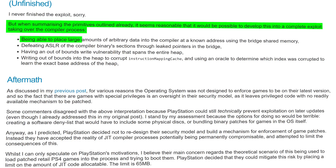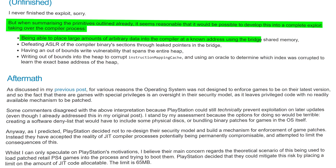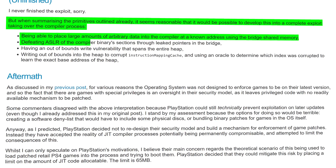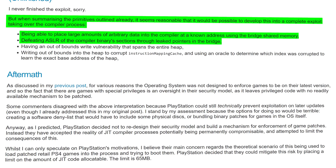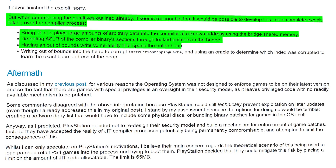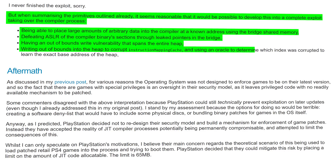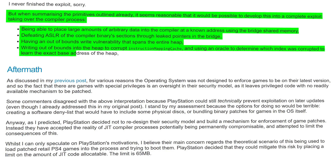As you can see, he describes being able to place large amounts of arbitrary data into the compiler at a known address using the bridge shared memory, defeating ASLR — address space layout randomization — of the compiler's binary section through leaked pointers in the bridge, having an out-of-bounds write vulnerability that spans the entire heap, writing out of bounds into the heap to corrupt the instruction mapping cache, and using an oracle to determine which index was corrupted to learn the exact base address of the heap.